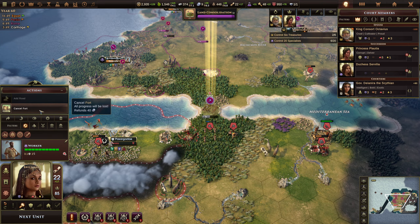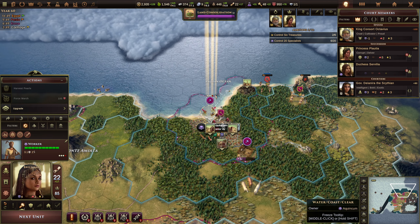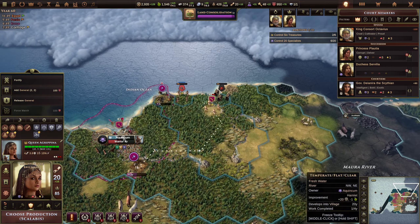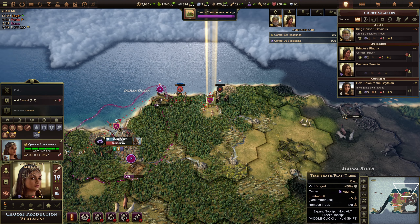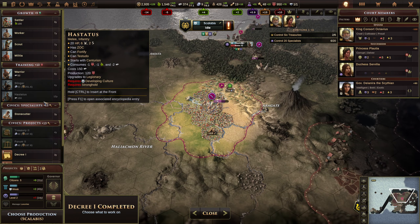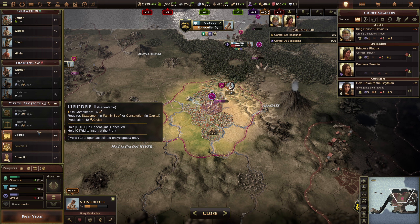Build the fort. We've got a lumber mill, garrison camp, or mine — get the mine built. Next unit. See if we can get them killed — one more and then they'll die. Let's get a special. Let's have a look at the council decree.